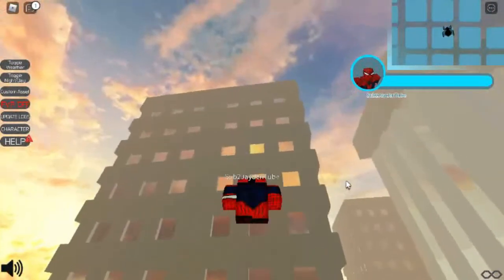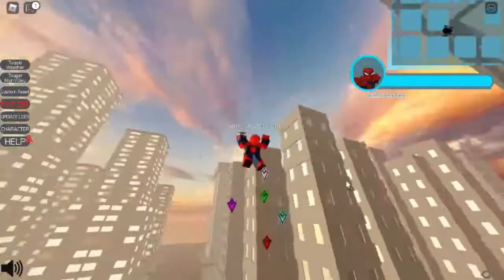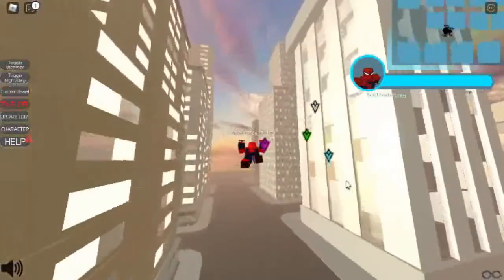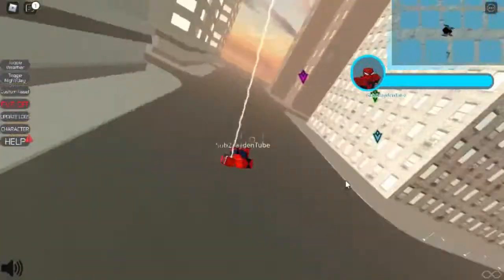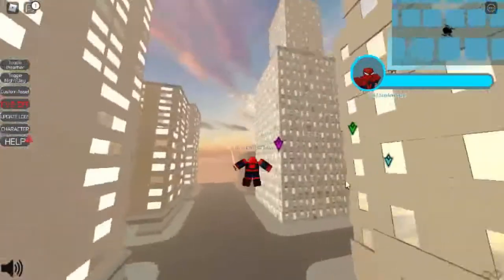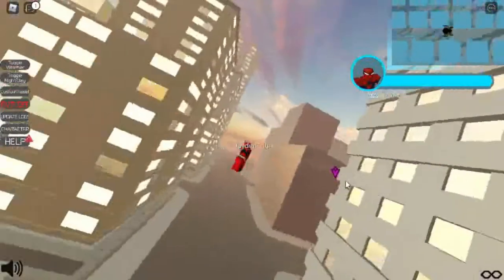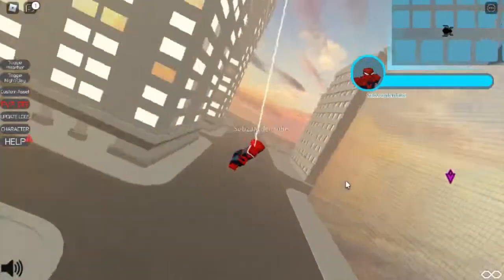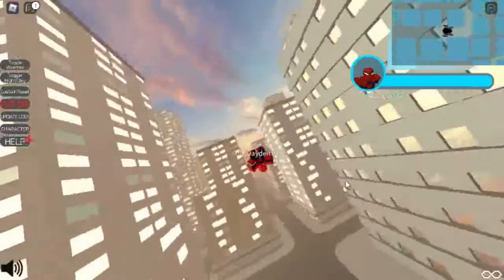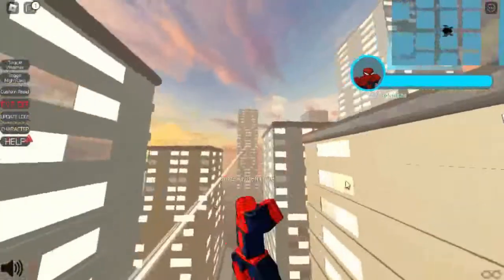You can see the new web zip target is different — it's no longer grey, and I think I prefer this one, it looks cooler. Also, he has new swinging mechanics with new web swing physics. I personally prefer the old ones, but once you get the hang of it, it's very smooth. So far they haven't added new quests or badges.